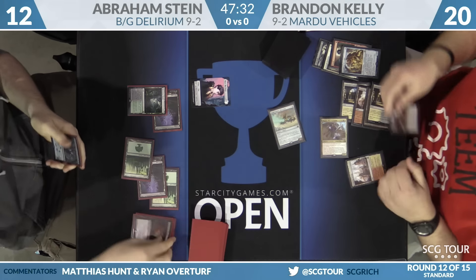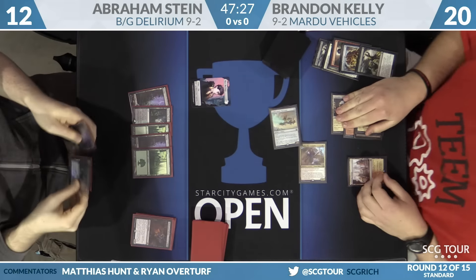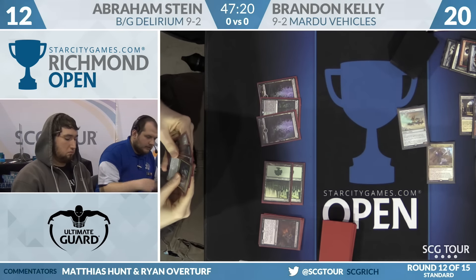It looks like he wanted to Fatal Push away the Mind Rack Demon after the Scrounger was blocked. He could have activated it for one — he's out of cards here, so he could have had one shot. But if DePaula lives, it's not going to matter.